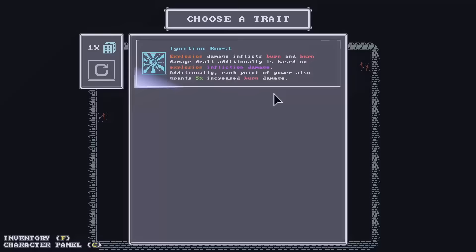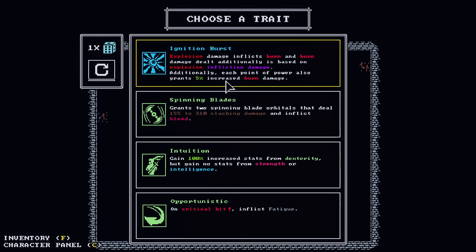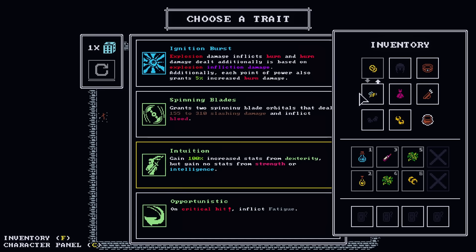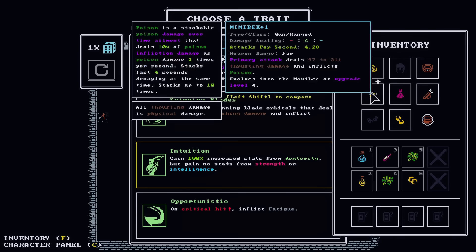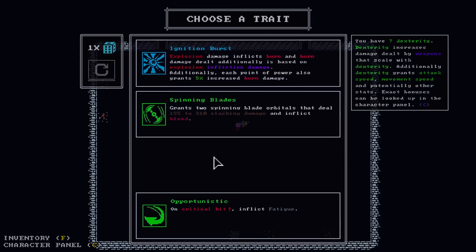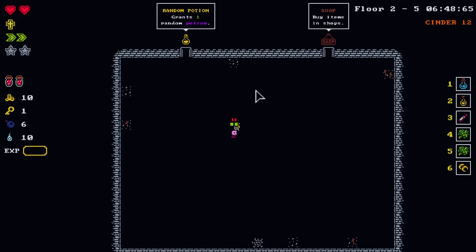Explosion damage inflicts burn — the cool explosion thing. That's intuition. We could just go all in on dex. Your bee gun does do just dex. We would lose out on crit and gaining strength for equipment load, but I don't think it's that big of a deal. And it's more attack speed so we can tally things even quicker.